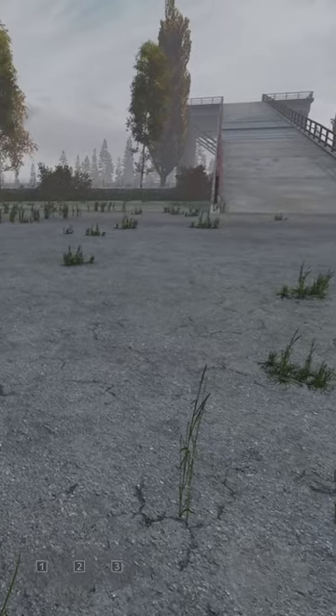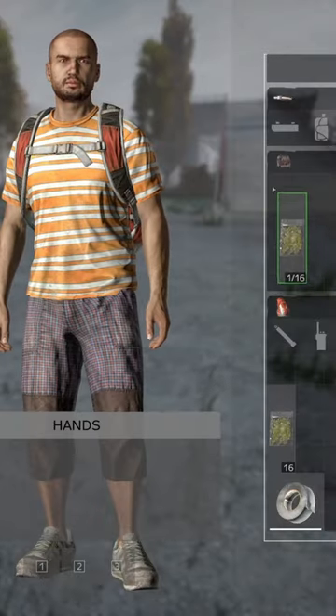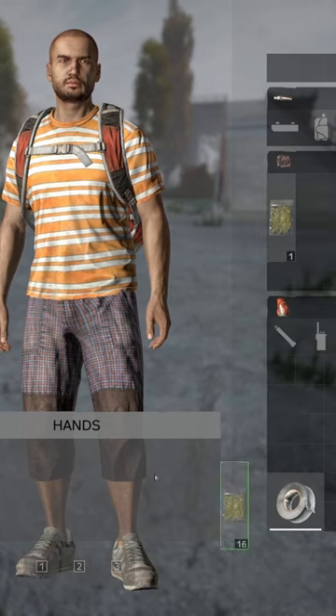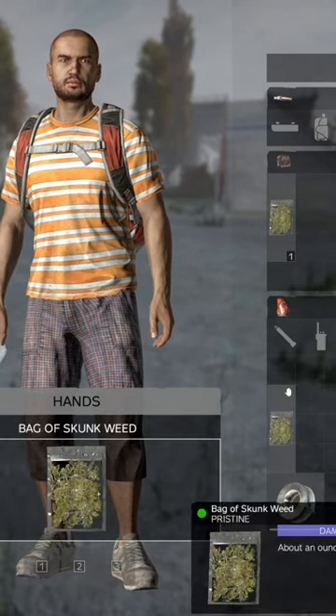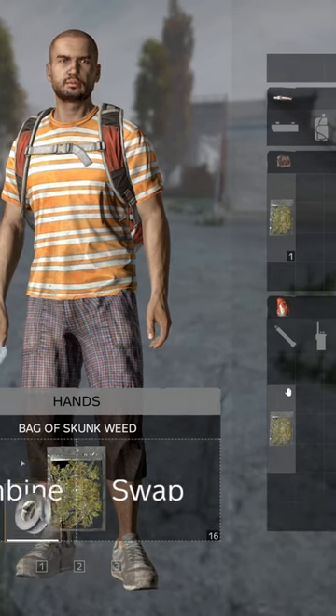So you can still craft your baggies, and that will give you your full baggie. Then to craft the brick, it's exactly the same as it was before: 16 full baggies of weed with duct tape.